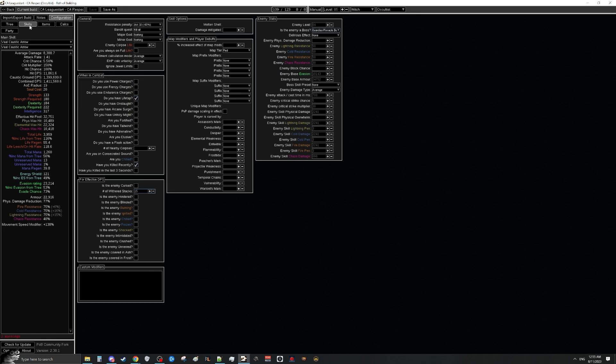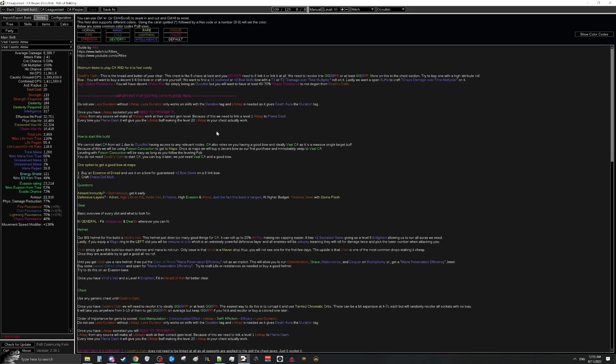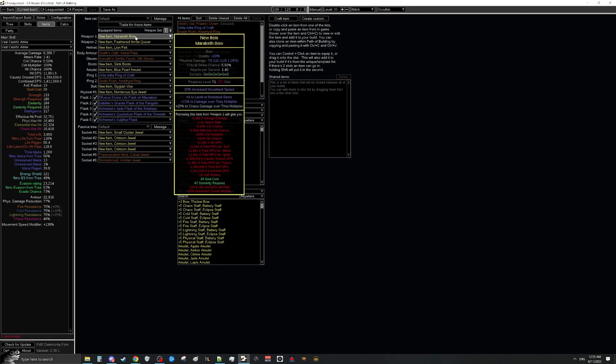For the swap to Caustic Arrow, you need two items: Death's Oath and a good bow. A good starter bow is simply a plus one bow — very deterministic, easy to get, costing maybe 20 to 30 chaos to make. I recommend getting America's bow if you can for the movement speed, but any bow works. You can also look on trade for a plus one damage bow with damage over time multiplier and bench-craft chaos damage on it, or make it yourself and get a six-link through cards or buying one.